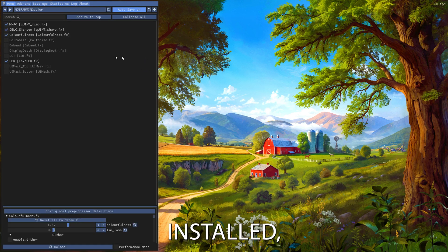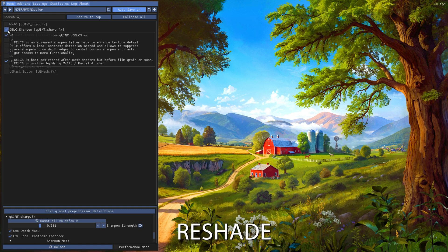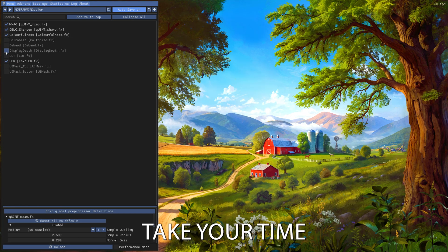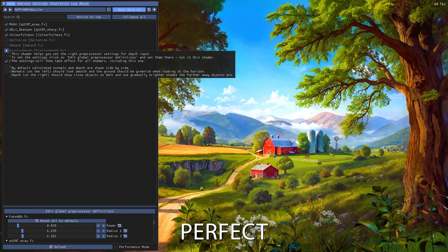Now that ReShade is installed, you can start customizing it to fit your style. In the ReShade overlay, you have the freedom to pick and adjust effects to create the exact look you want for your game. Take your time adjusting until you get the perfect look.